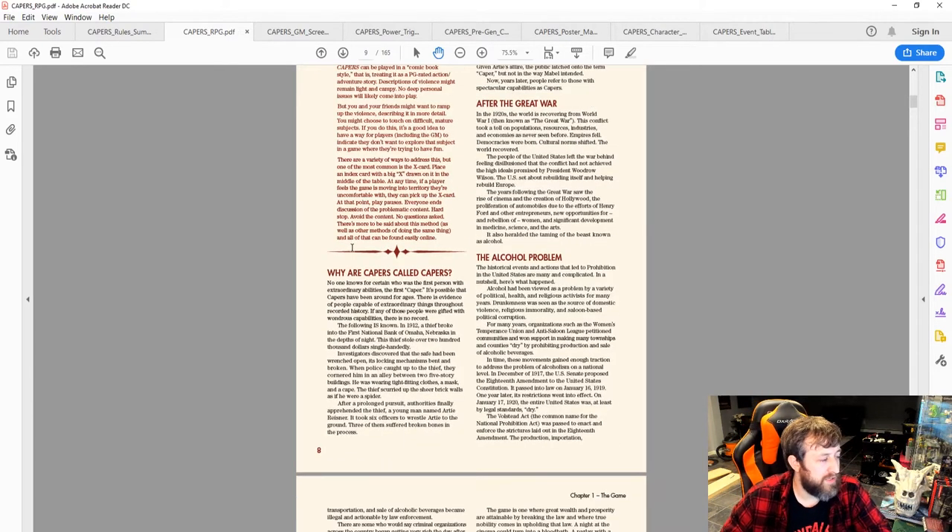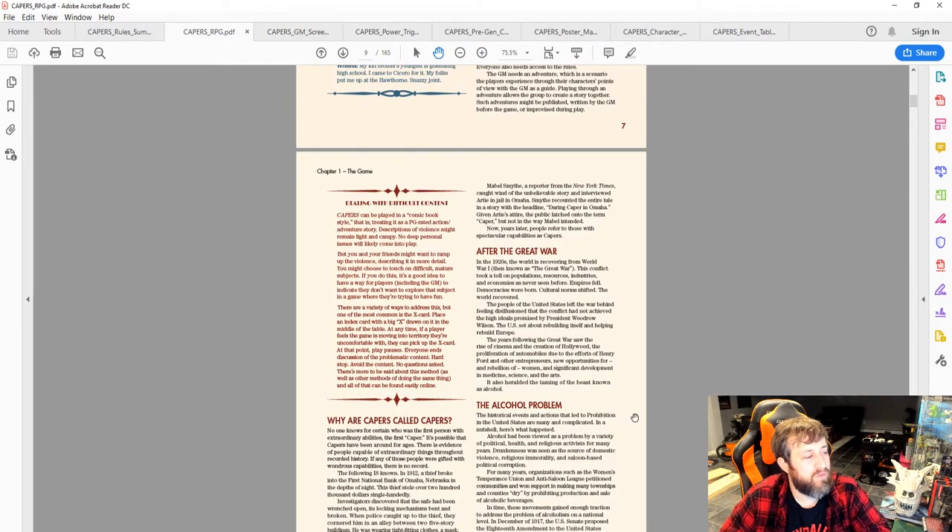Why are super-powered people called Capers? In 1912, a thief broke into the First National Bank of Omaha, Nebraska and stole over two hundred thousand dollars single-handedly — the safe had been wrenched open. When police cornered him in an alley between two five-story buildings, he was wearing tight-fitting clothes, a mask, and a cape, and scurried up sheer brick walls like a spider. It took six officers to wrestle him down; three suffered broken bones. A New York Times reporter called it 'a daring caper in Omaha,' and the public latched onto the term — that's why they're called Capers.